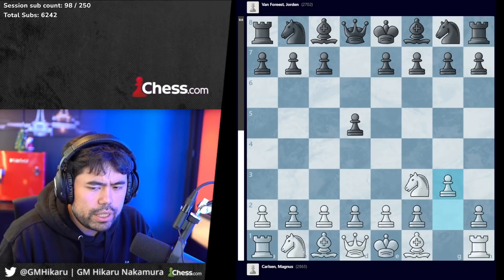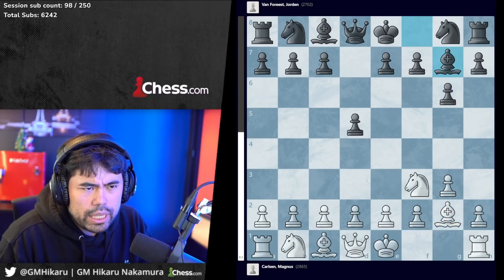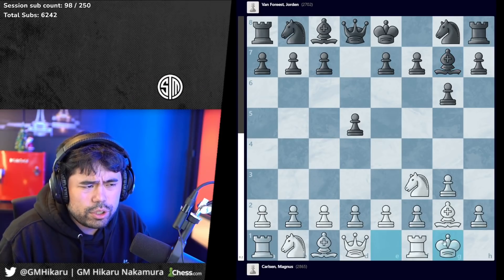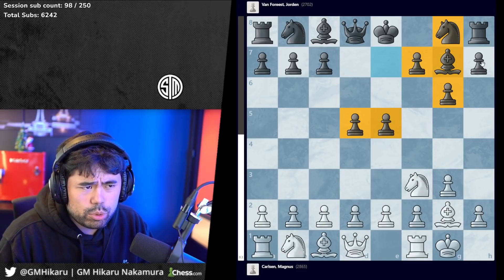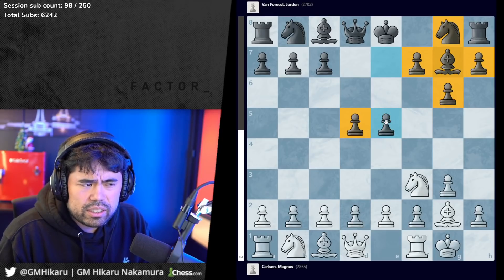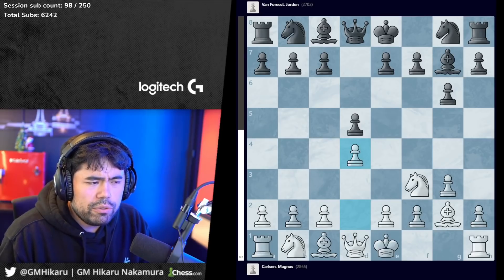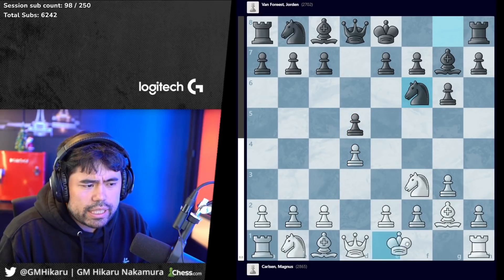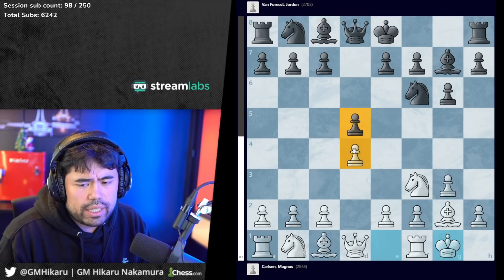We have d5, g3 is played, Jordan plays g6, then bishop g2, bishop g7, and Magnus plays d4. It's worth noting that if white castles here, after e5 black gets a good grip on the center. If you're looking for sample games with this opening, look at Wesley So's games - he's played the setup with a lot of success: g6, bishop g7, e5, and d5. The d4 is played by Magnus to prevent e5, and after knight f6, castles, we've transposed into the fianchetto Grunfeld.